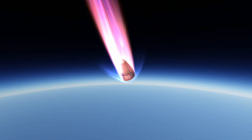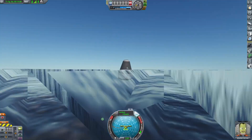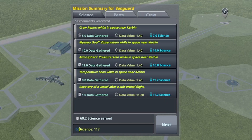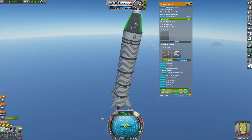I ended up underestimating how many parachutes I needed and took a pretty hard landing. But thankfully we landed in water, so we didn't blow up. I actually got 117 science just from that one run, and I decided to launch this rocket a couple more times just so I could collect some more.